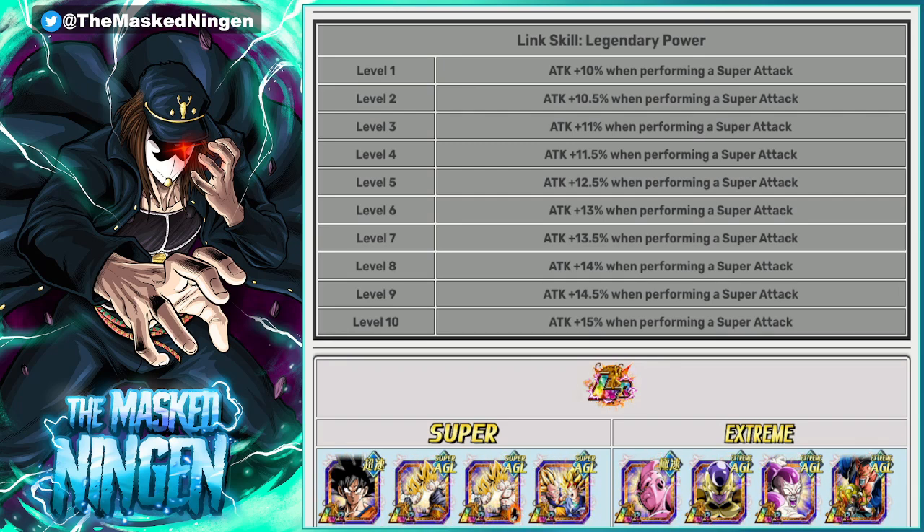All of the tier lists that people have been posting since the release of Bulma, that are to do with LRs, are obviously incorporating all the JP LRs. If you look at a lot of those lists, at least half of the top 10 include units that are not out on global yet — the 8th Anniversary LRs, the Easy A's for the 5th Anniversary LRs, the Gogeta Blue and Vegito Blue, the AGL Goku from Part 2. Most people don't have the INT Gohan on there, though I can't remember if Trief had them.